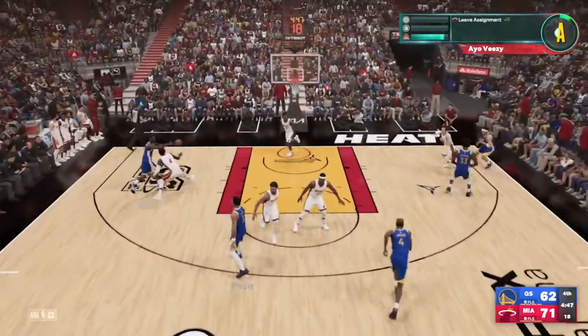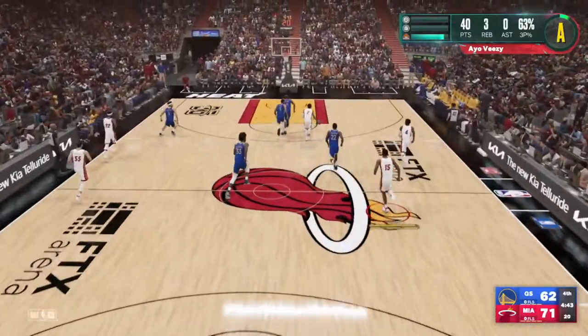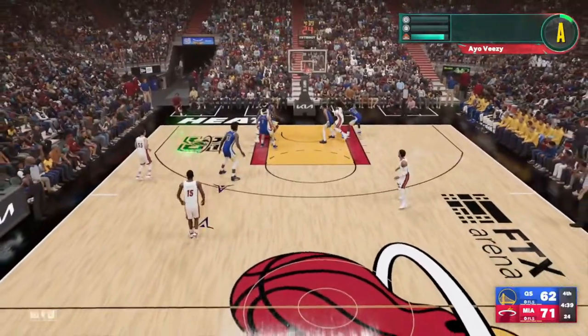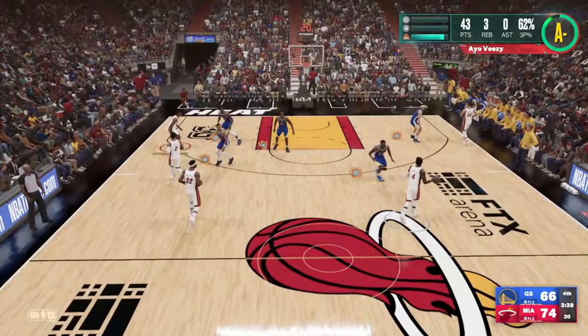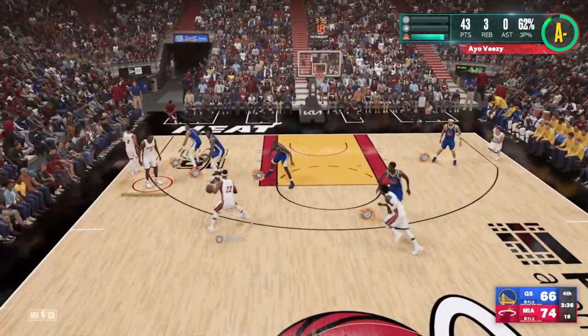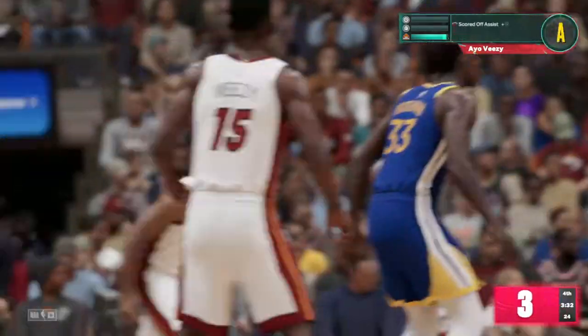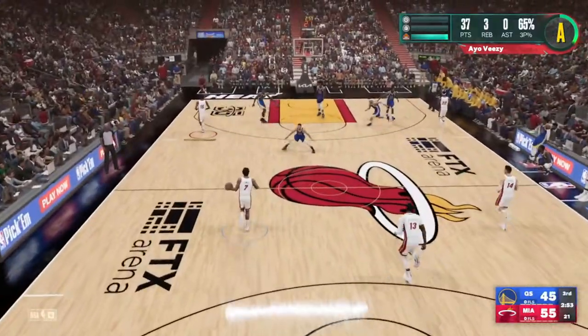The last thing: embrace the fade. Fading in NBA 2K23 is absolutely broken, and it becomes even more broken as you gain your badges — especially when you get Agent 3, Green Machine, and all those different badges that compound on top of each other. Get those badges, guys.